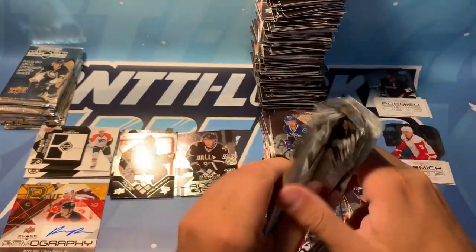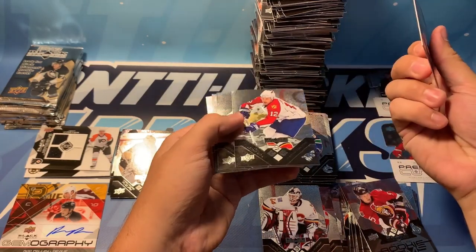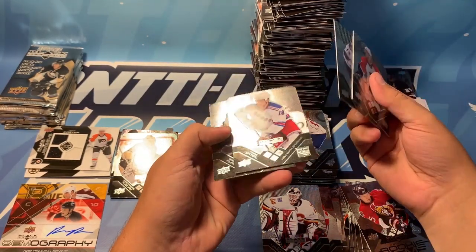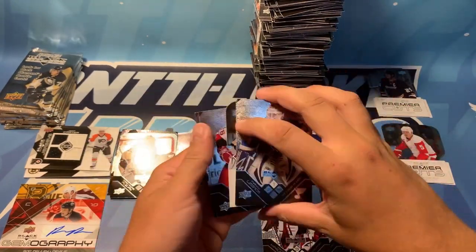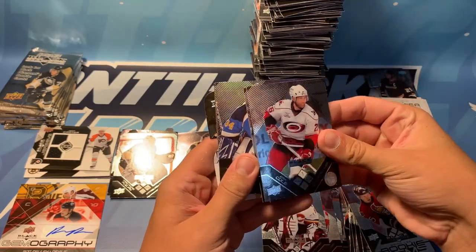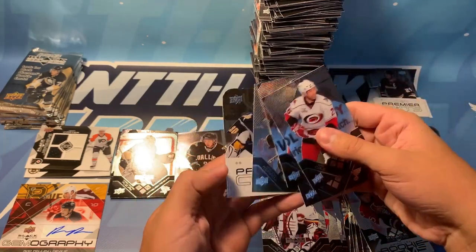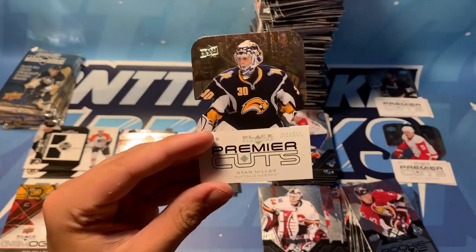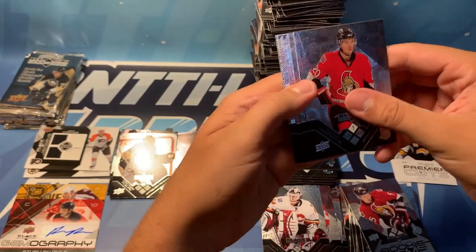We're down to our last few packs here. We've got Jeff Carter, Ole Okunin — double diamond — Mike Camilleri, Mark Stahl, and Bobby Ryan. We've got Manny Legacy — oh, I've ruined it — Premier Cuts. We've got Eric Cole, Wade Redden, Manny Legacy, Brendan Morrow, and our Premier Cuts of Ryan Miller — double diamond. Hopefully we get something cool.